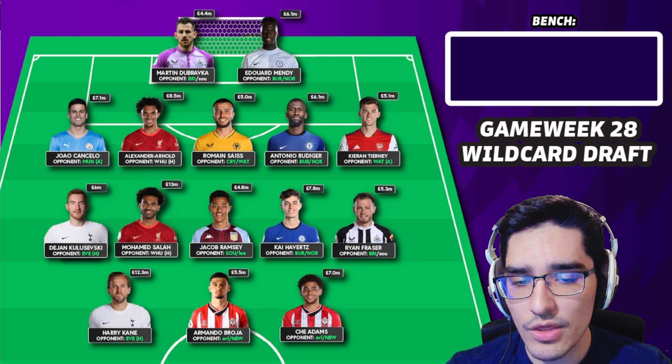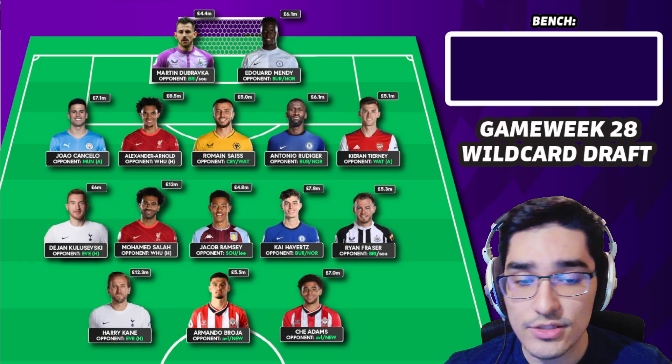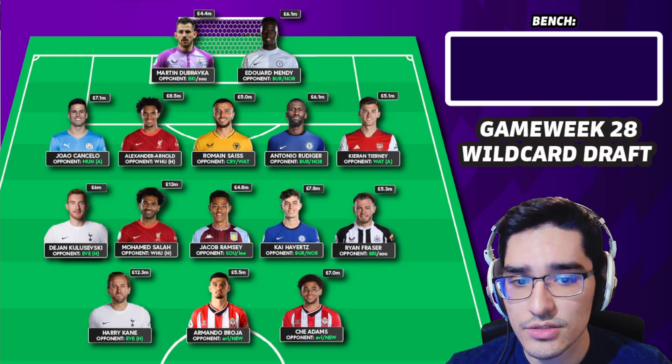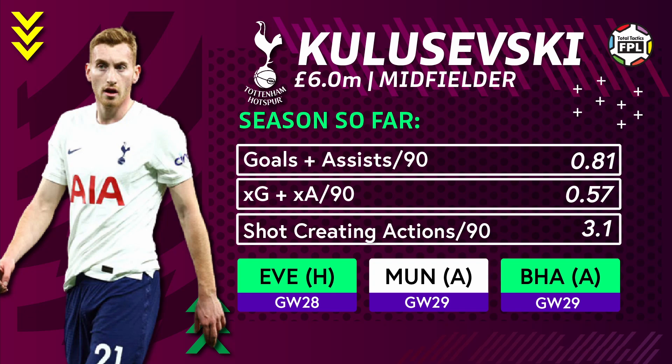Now that we are very thin in terms of forward options, that's exactly what Kane provides. Even though Kane is quite expensive, he allows you to sidestep Son in the midfield and bank on a lot of midfielders who have double gameweeks in 28 and 29 that don't cost as much as Son. That's also why I brought Kulusevski into the lineup — he gives you that coverage for Spurs when they have their double gameweek.